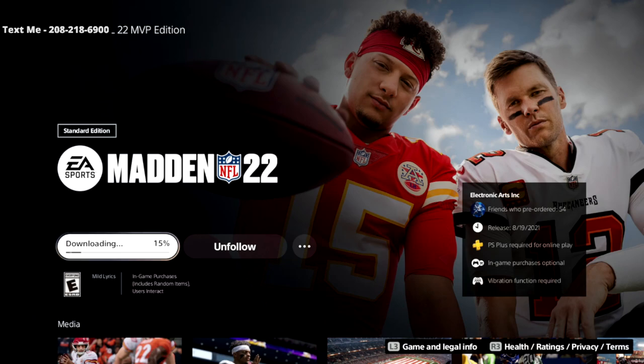Once it's downloaded you're going to be able to play. If you want to catch my stream live, I'm live right now — my link's in the description. Thanks for watching the video. If you want my free Madden 22 mini schemes that I'll be releasing all season long — full offenses and defenses to the community — text the word 'madden' to 208-218-6900. That's how you get Madden 22 early on the PlayStation 5.